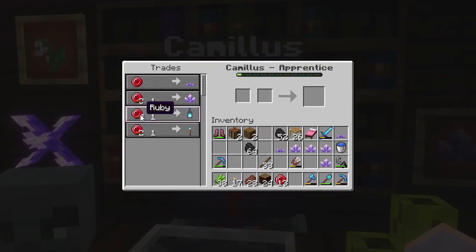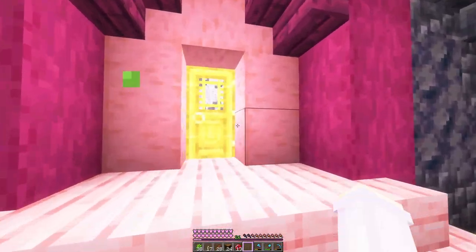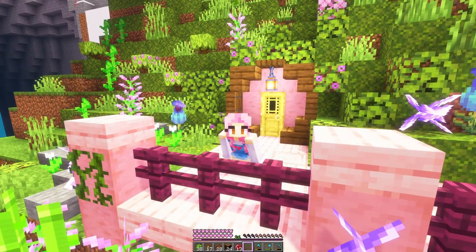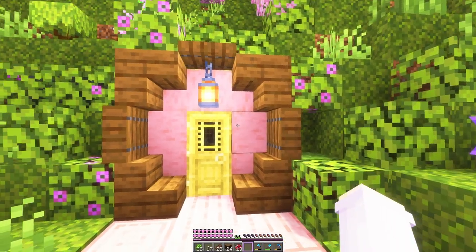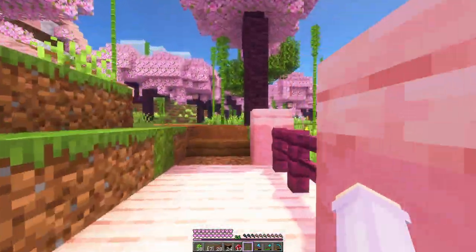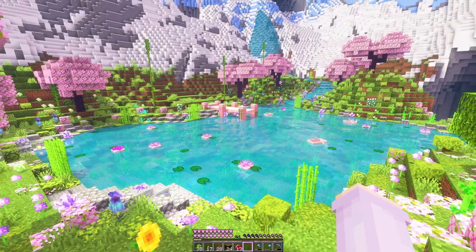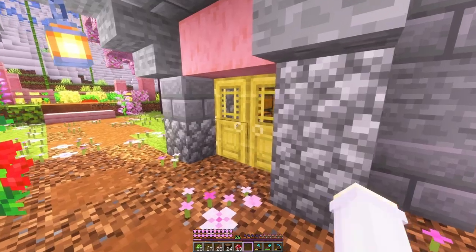Like all of our other residents, this trader takes rubies as payment but we're kind of running low on rubies — we've got 13 to our name. We can fix that though. Today I want to make a pumpkin and melon farm, and then we'll be able to trade for more rubies with our farmers and see what else our strange new resident has to offer. I've also been fishing at our lovely little fishing lake and managed to get two name tags, so we're going to name two of our sniffers.